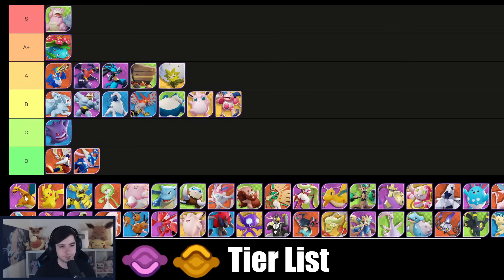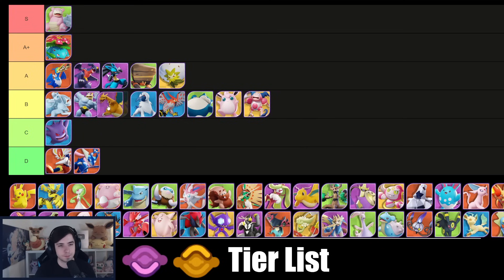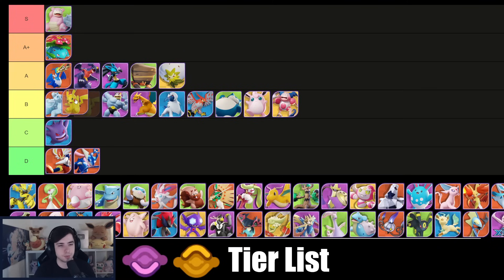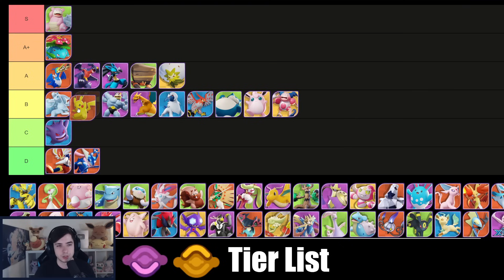I want to put Charizard — with the level seven power spike it feels like a huge game changer for top and bot path, so I'm bumping it up to B tier. It's not really troll anymore; is it amazing? No. Is it griefing? Not really. Pikachu with Thunder/Thunderbolt I think is easily either A or B tier — also quite strong, shouldn't be underestimated. I'm gonna put it into B tier — that's fair and it's also quite fine into Inteleon because of its long range.